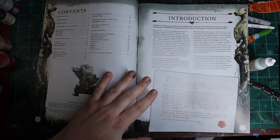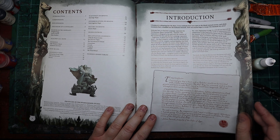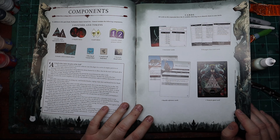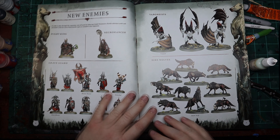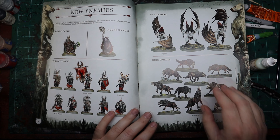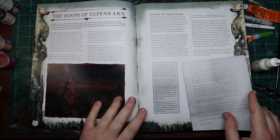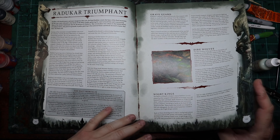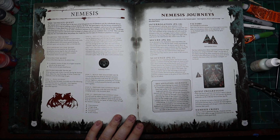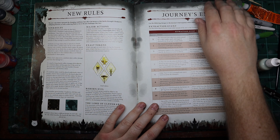I feel like Cursed City didn't even get a chance. Going over the book here, it's got the same format as the other ones — it's got your introduction, it explains the components, even though once again I don't feel like we got enough components to justify the money. There's a big example of how you paint up the new enemies, but you don't get them — you have to purchase them yourself. You do get the background, all the lore information, the nemesis journeys information, your quests, a couple of new rules, and the journey's end information.